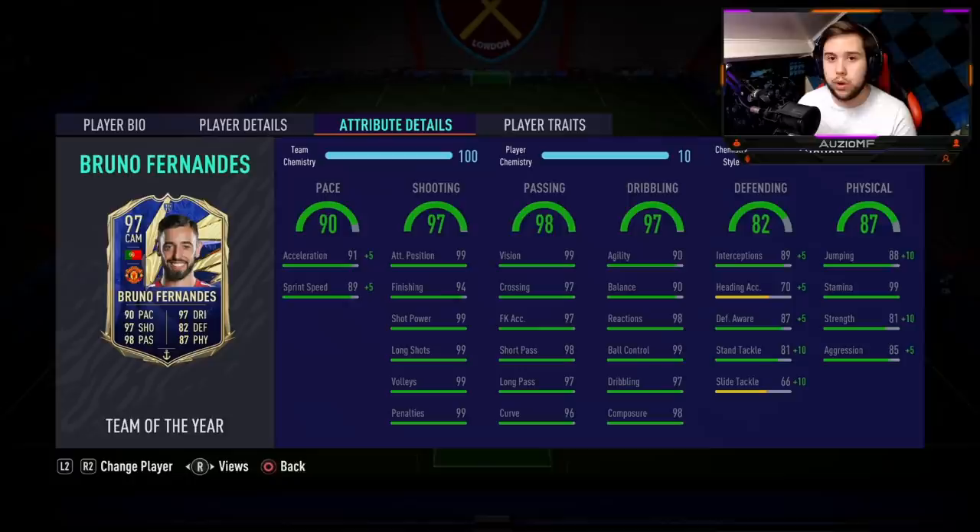Physicals — great strength, unbelievable strength, great aggression, unbelievable stamina, great jumping. I'm easily going to give physicals a 9.8 out of 10. But for an overall rating, he has to be a 10 out of 10 — he has to be, boys. If I could give his passing higher than a 10 out of 10 I really would — I'd boost it to like a 13 or 14 out of 10. Easily one of the best passers I've ever used in FIFA.